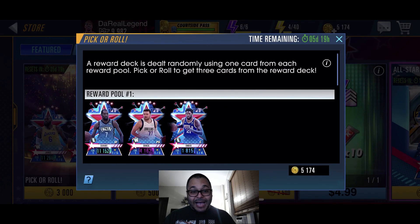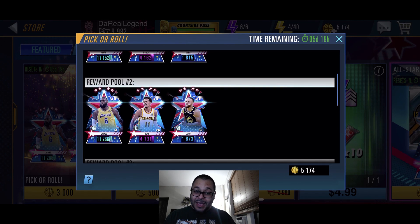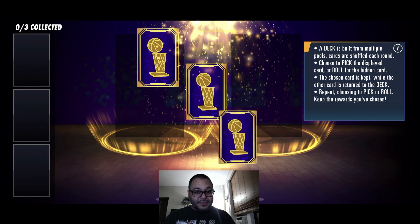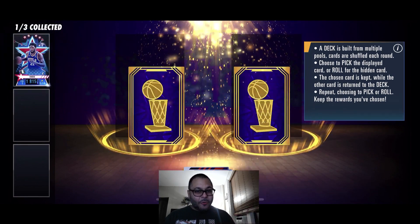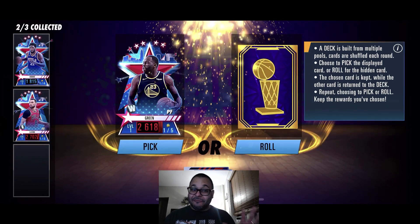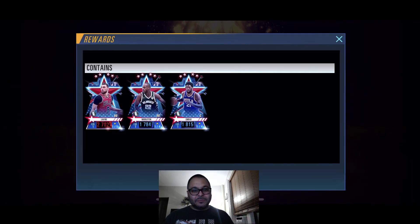All right, this is the last pack — can I pull some heat? Right now the reward pools I'm getting aren't the best, I ain't even going to lie. All right, I saw some heat there. Got Zach Levine — I'm going to roll. We got Joel Embiid. Khris Middleton. Zach Levine — all right, I'm happy about that. Draymond, I already have him — let's roll again, maybe we can get the DeRozan. And we got Khris Middleton.